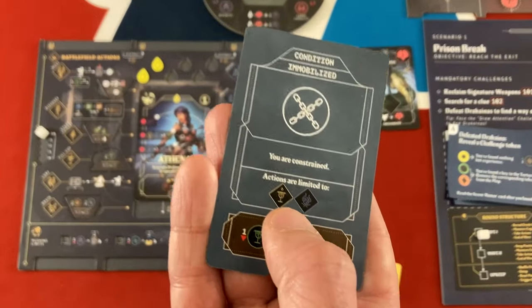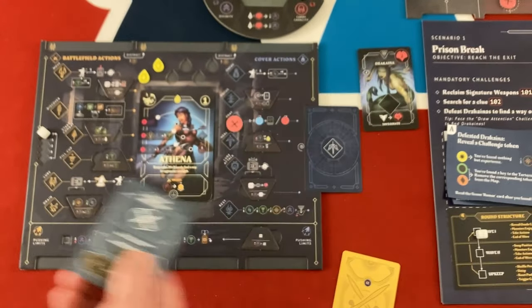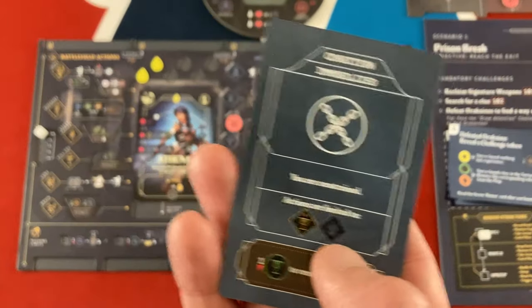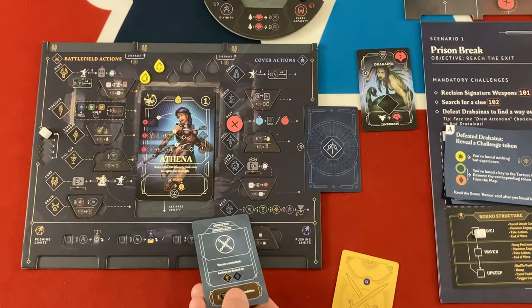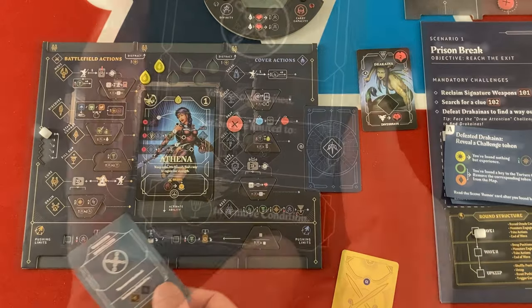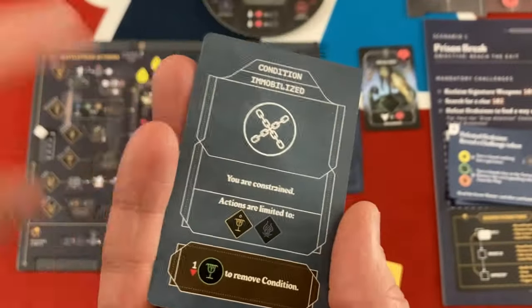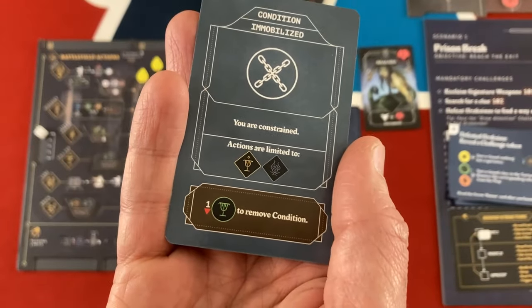In this scenario, we both start out immobilized. Athena on the battlefield can only take the fill cup action to get more nectar, and Zeus can only take the rest action which gets you most resources. But as a free action at any time during your turn, somebody can spend one nectar to remove a condition. Let's have Zeus do that - so he is now nectar-less but he has broken his chains.